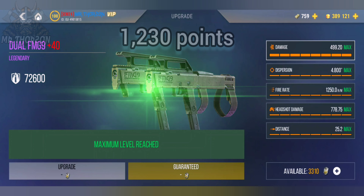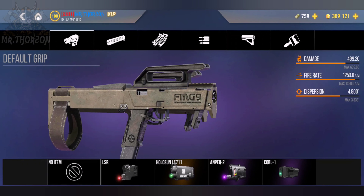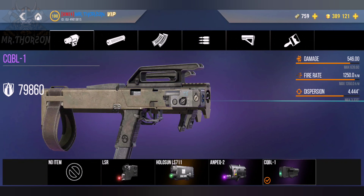Hello and welcome back to another video, season 30. Today we got the dual FMG9 SMG type from the battle pass, so like always we're going to max it to plus 40 with the best gadgets, then test it in battle. All right, let's begin.